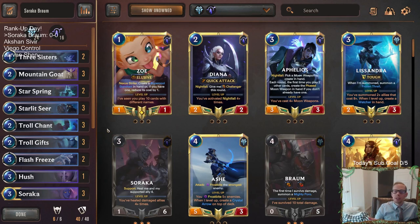One of them, the Viego Control, is going to be a new deck, but I want to test that out. We just realized it's only about nine days until the seasonal cutoff ends, and we have to get into the top 700 of Masters rank. We're at Diamond 4 right now, so we're going to try to do some ranking today.